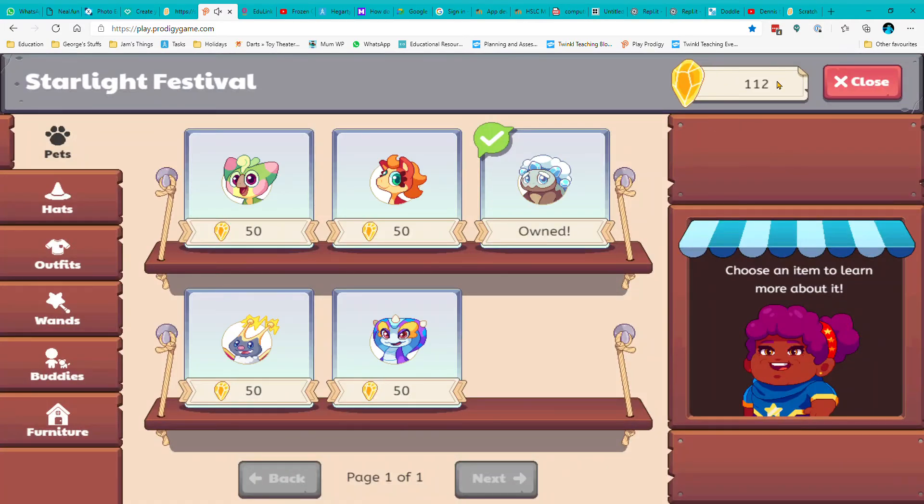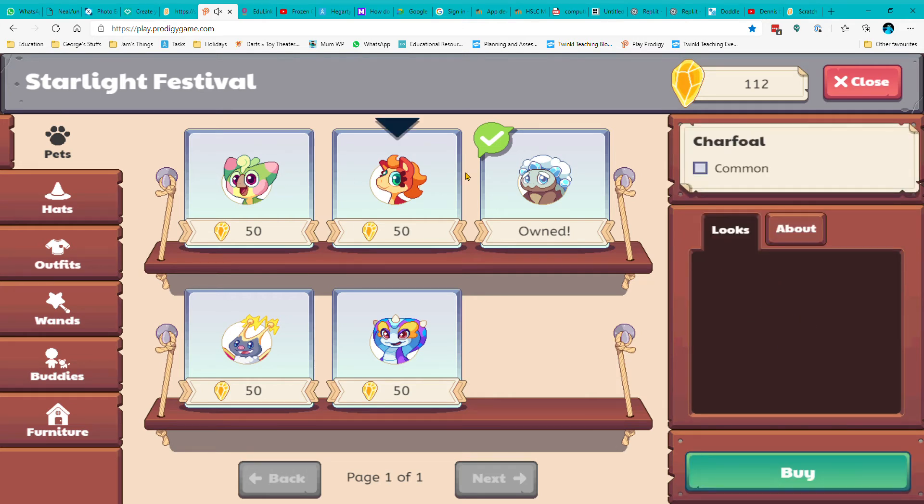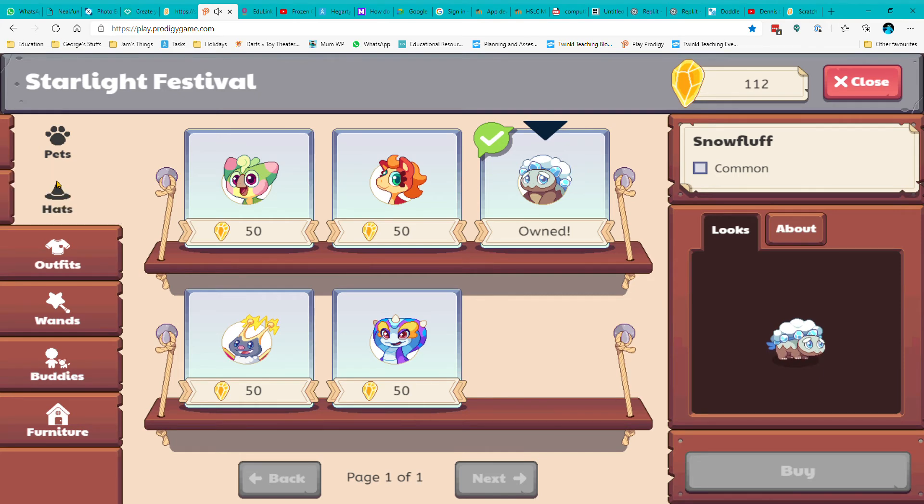These are the star shards here — these are all from last year. I'll just show you a couple of the items. So these are the pets — I don't think the pets are very good actually, they're all common. I think these are all pets that you get when you start the game.